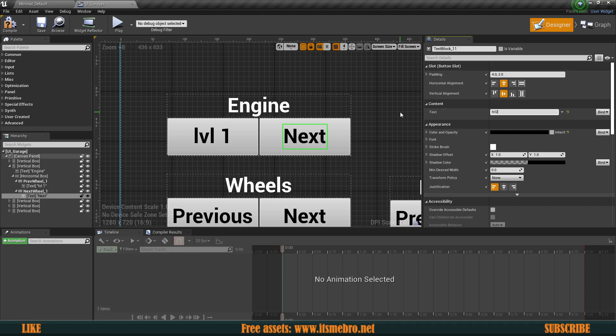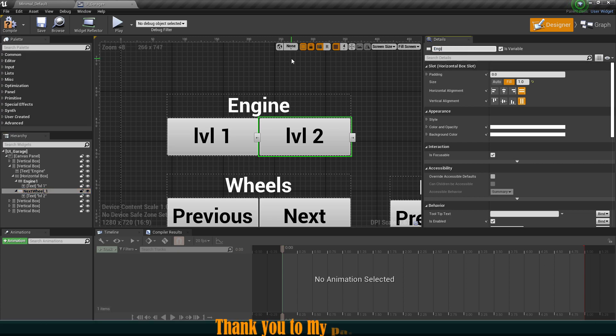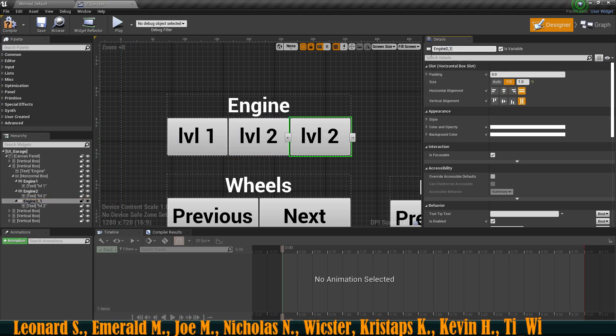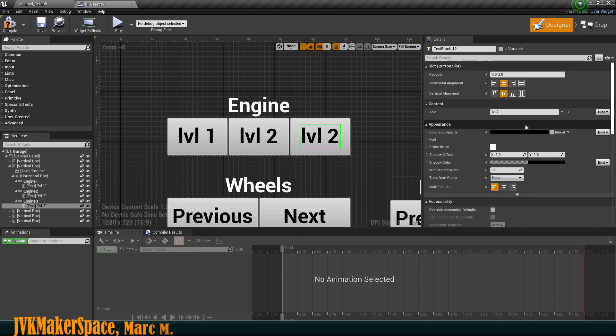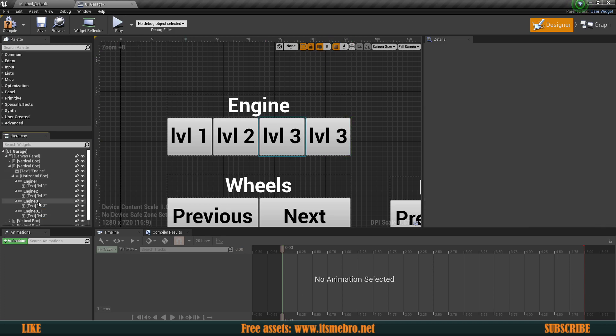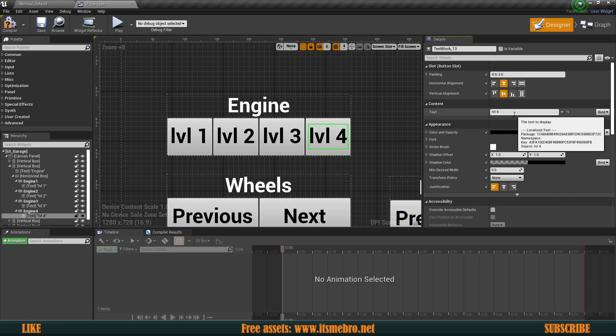This is going to be level two. Let's have a space in there, and I'm also going to rename these buttons — this is going to be engine one, engine two. Then I'm going to duplicate this button to have level three, so this is going to be engine three button — that is going to be level three. Duplicate this once more: engine four and level four.